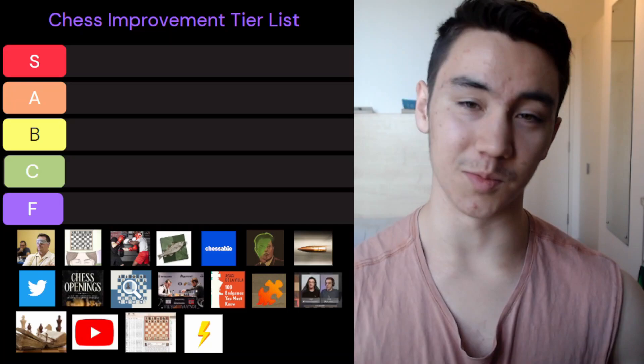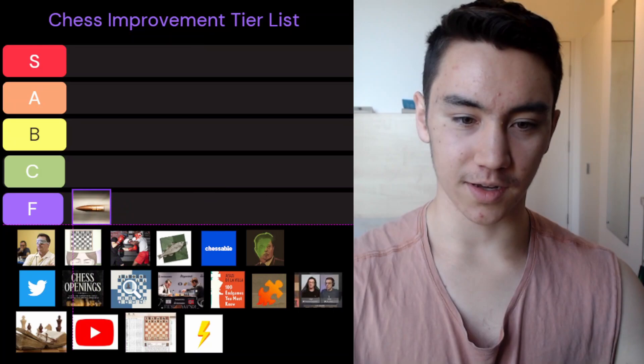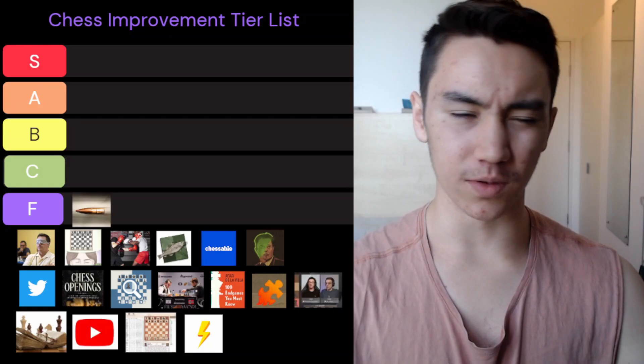Without further ado, let's get right into it. We're going to be starting off at the bottom with F tier. I'm also going to leave timestamps, so if you want to go straight to S tier, feel free to do so. Starting off with F tier, right off the bat we're going to be talking about bullet chess, and yeah, this unsurprisingly goes into F tier.